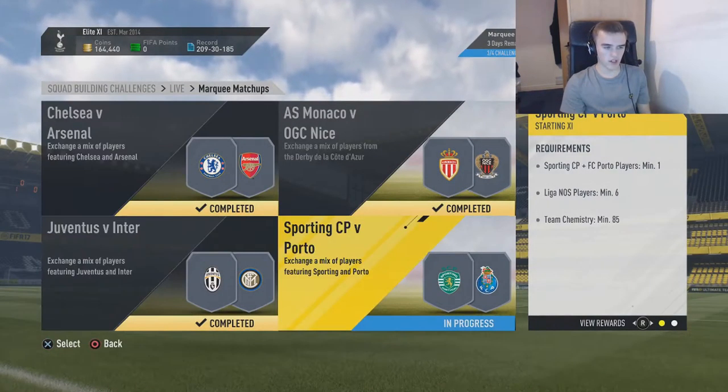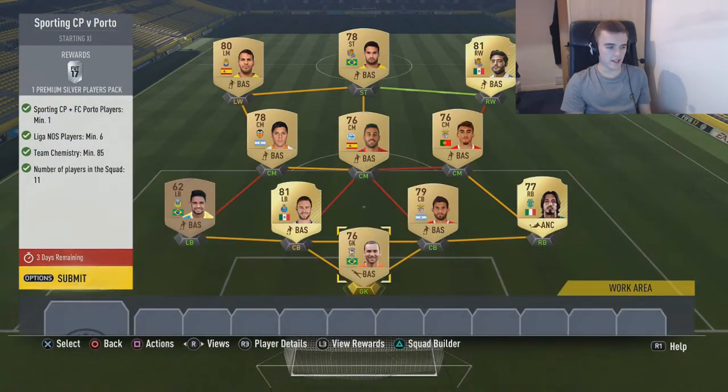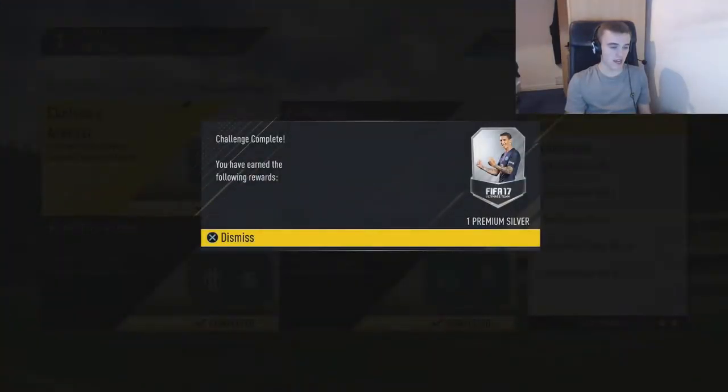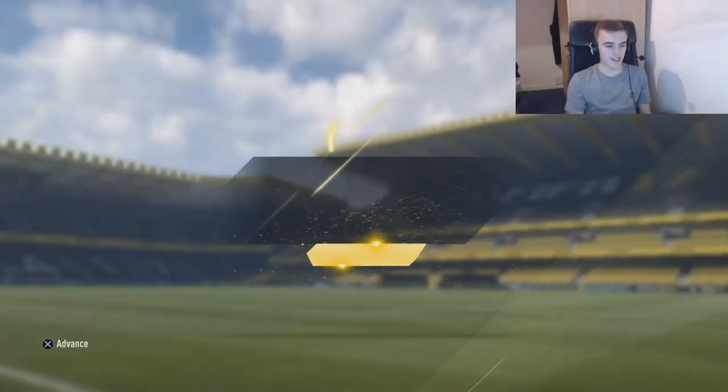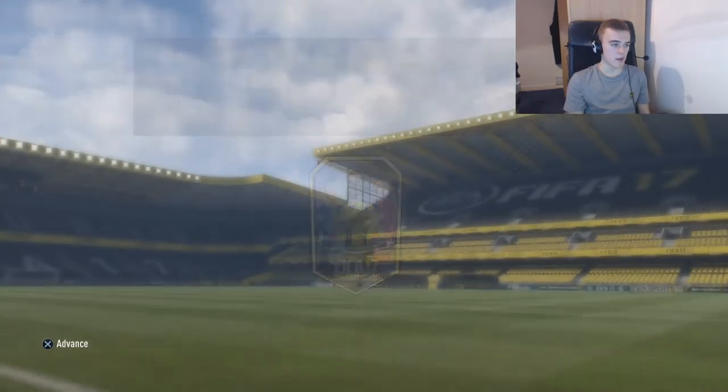I've just moved forward because I keep banging on the wardrobe behind me. And the final one — Sporting vs Porto. You only need these first six here, so everyone from the defence to the goalkeeper to this centre mid. You don't need a lot, and then the rest of it can be whatever league you want. I've just stuck random league players that I don't use or will probably never sell, so they're coming in really handy. Let's claim a premium silver pack. We've completed the Marquee Matchups and we get a 35k mega pack.